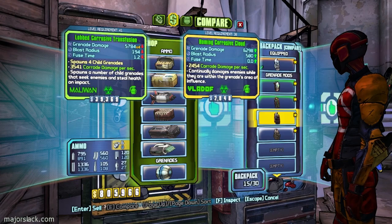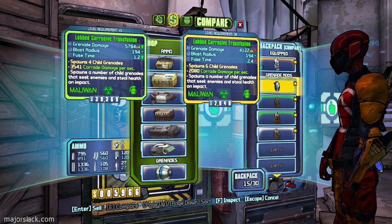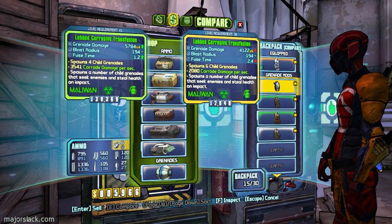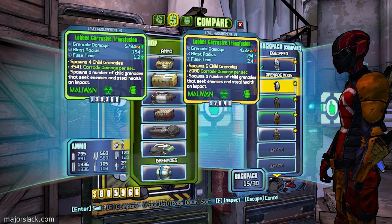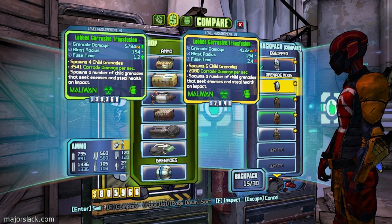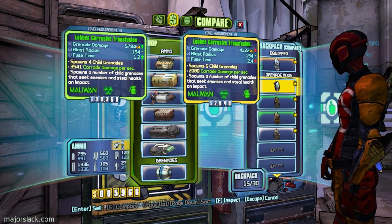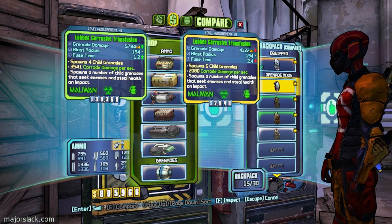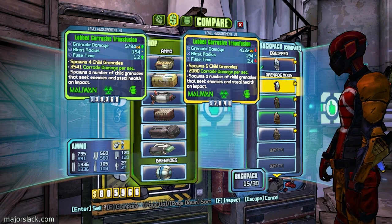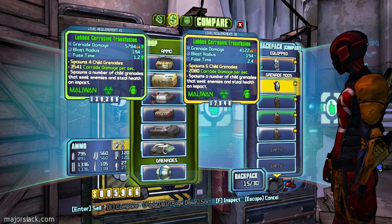Grosser Transfusion - I have one of those serving me well. Better fuse time, better corrode damage. Holy shit - that's like 4 times. Where's my calculator? I have to crunch some numbers here. 4 times 6,784 equals 23,136. Memory plus clear. And the other one is 6 times 41, so it's going to be slightly less. But the corrode damage is going to be colossal on it.